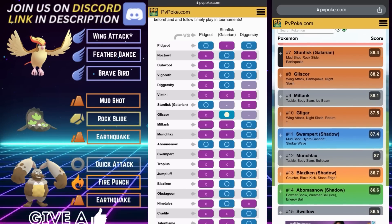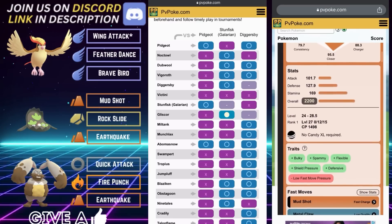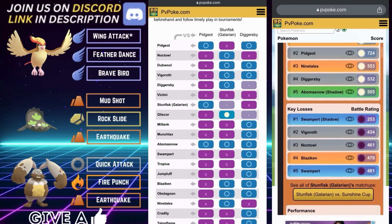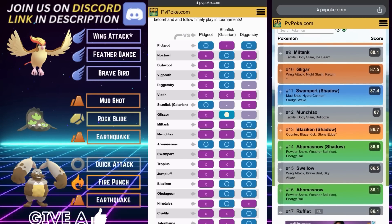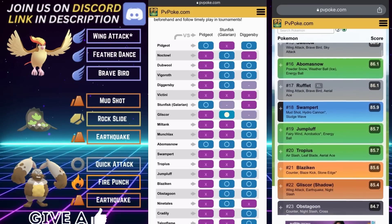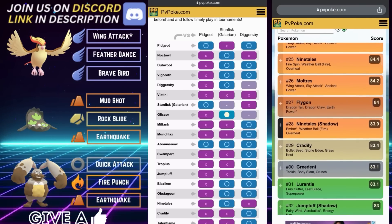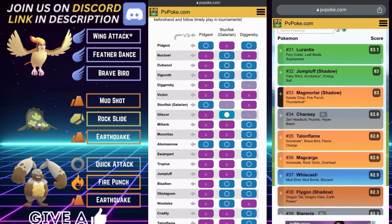Abomasnow is not much of an Achilles heel because it is also a Grass type, which means you can deal super effective damage right back. I would play out the ones, shield up that Weather Ball, and get off your Feather Dance. If you know you're going to swap out, maximize your efforts — go right for Brave Bird. Then dip into Stunfisk and play on from there.